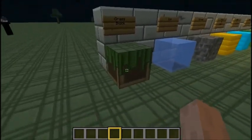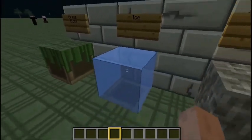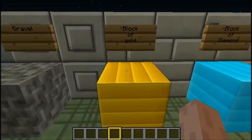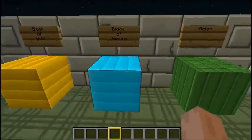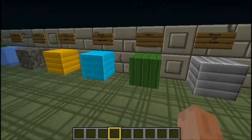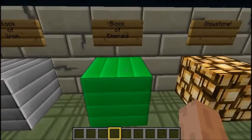This is the craft stuff. And this is ice. And this is Block of Gold, and then this is Block of Iron.